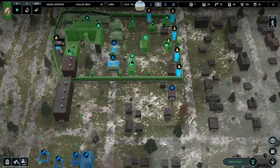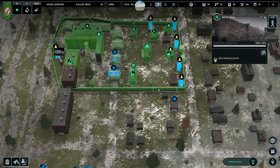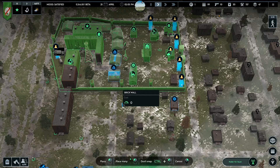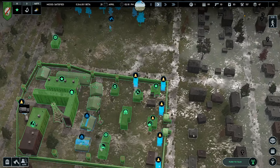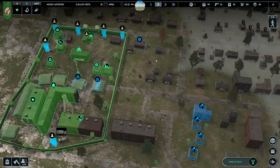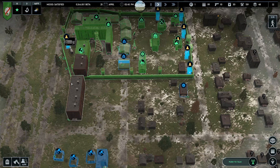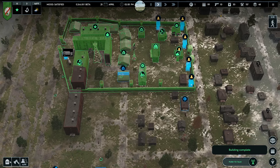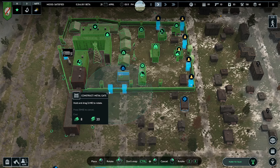We should definitely think about putting in a gate — although if we're going to expand out the wall, maybe it doesn't matter. How much does a section of brick wall cost? It looks like it's one for one. If you tear down the wall, you don't lose any resources, which is nice. Because that means we could basically extend this wall out here and just plan on that being the new section of the wall. The problem is, while you're tearing it down and moving it, your base is very vulnerable. So for now, I think we'll just plan on putting a metal gate here.